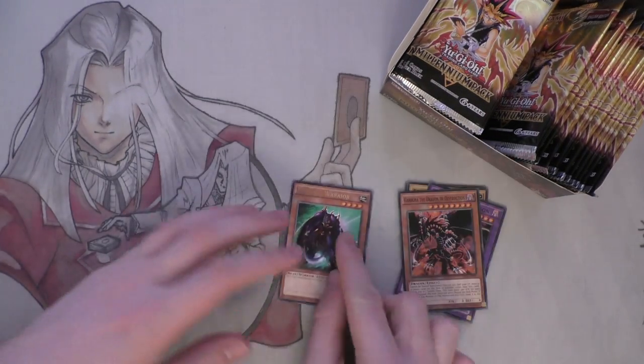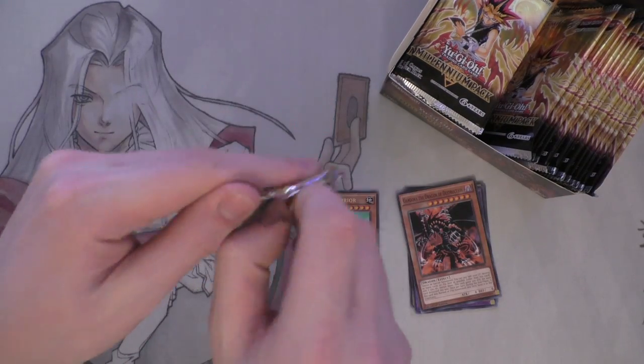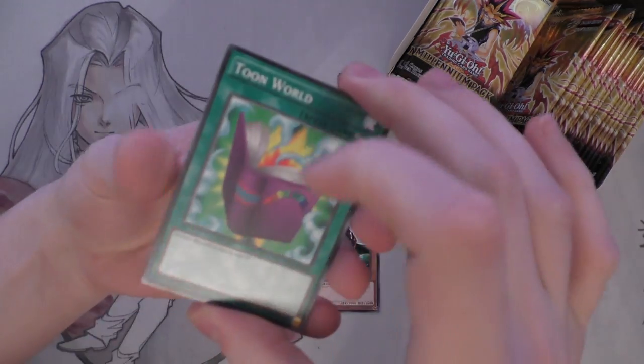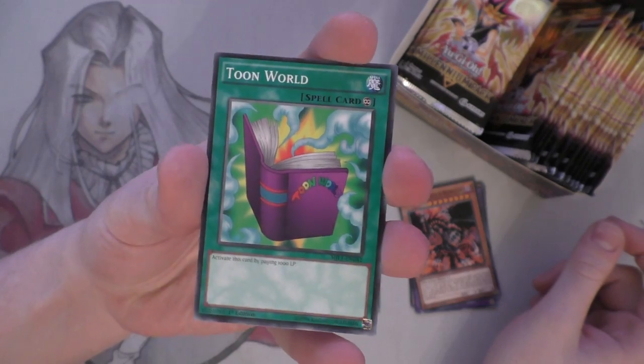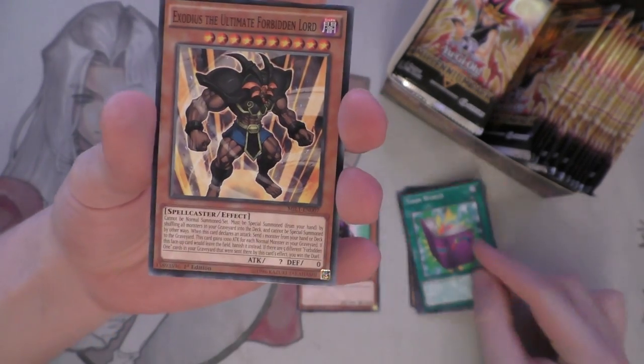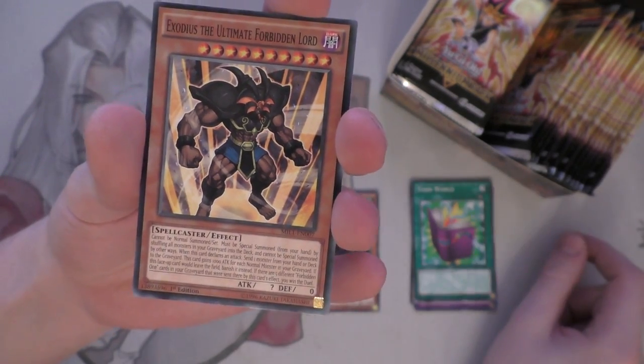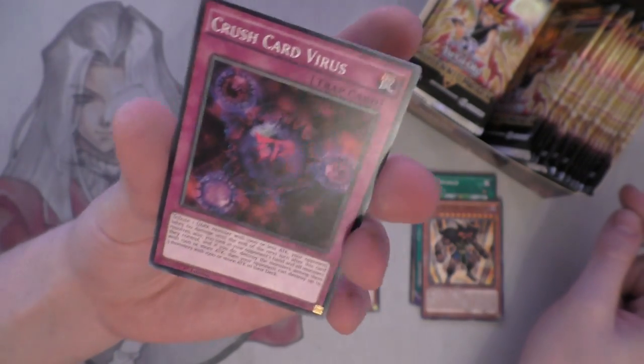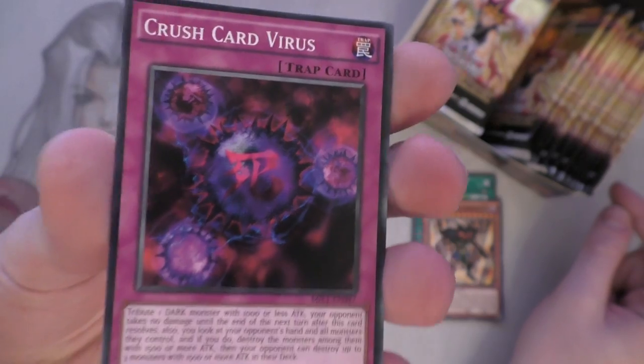So we'll put the Commons there and the Rares there. This is a really nostalgic set. Toon World - gotta love the alternate Toon World there, I might put that in my toon deck. Exodus is a really nice one as well. And Crush Card - wow, Crush Card actually looks quite nice there, it's a bit more purple than usual. Obviously now at three.